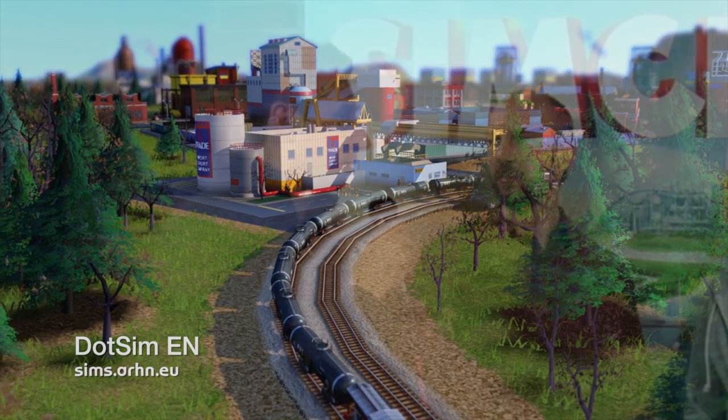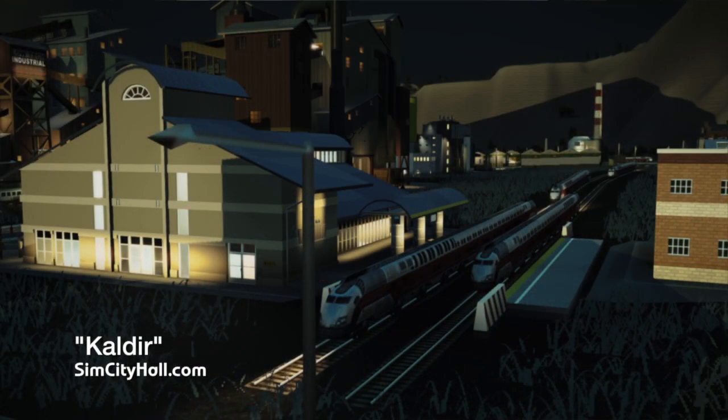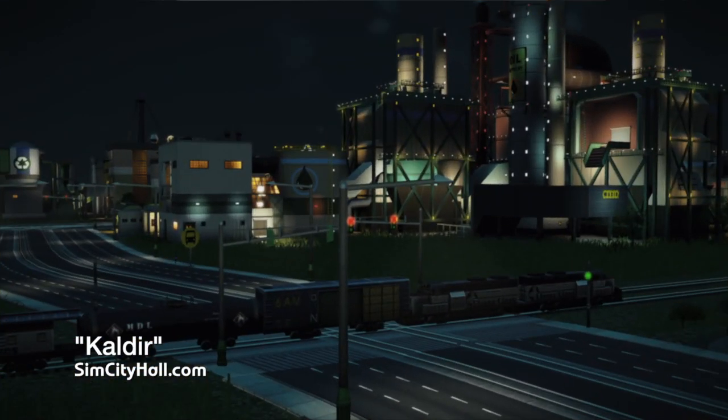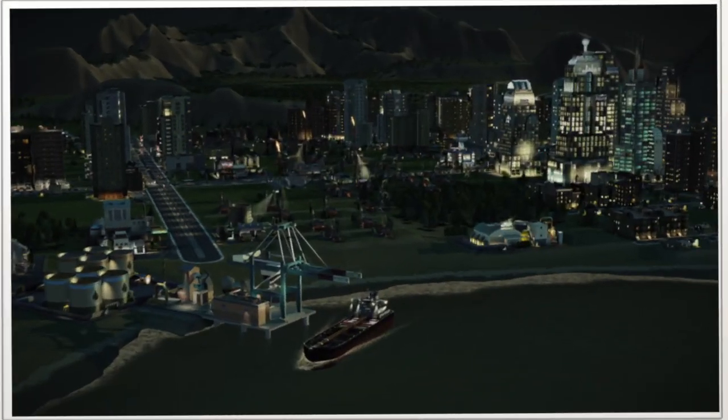Because you were asking about GlassBox logic — those trucks, if you had multiple trade depots, will look for similar sinks. So one truck from a specific trade depot might actually go to another trade depot and work with different resource lots. They're free to jump around once you've placed them.